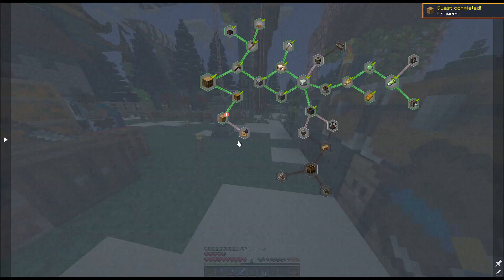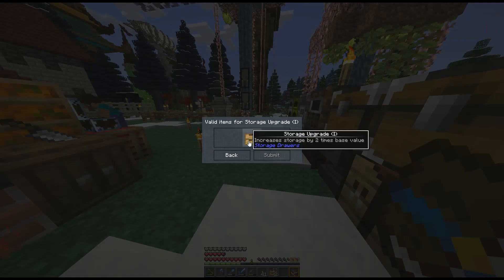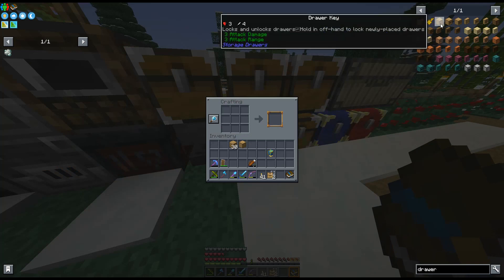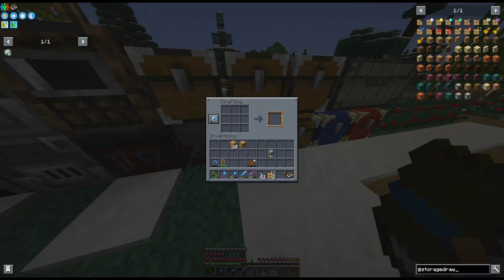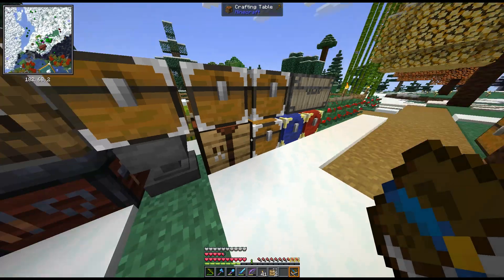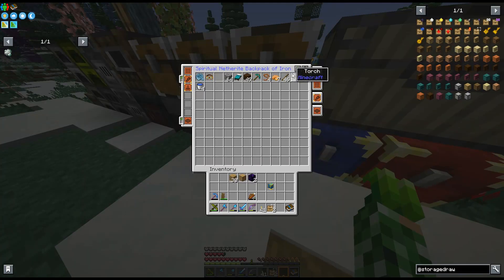Now we can redeem our upgrade templates. Let's see — the base storage upgrade is made with obsidian, an upgrade template, and six sticks. We can actually use crying obsidian, so I'll use that, and I have some sticks on me. There we go — and tada! So then we get the increased one, which I think is made from iron.